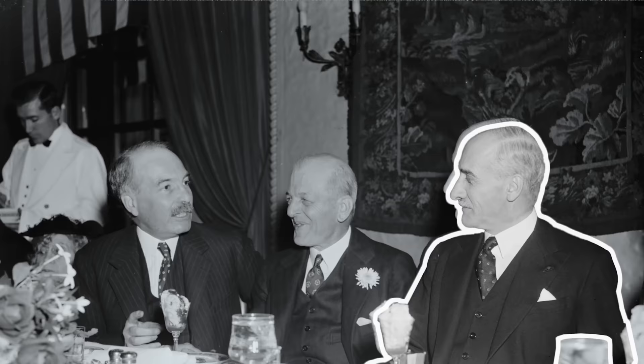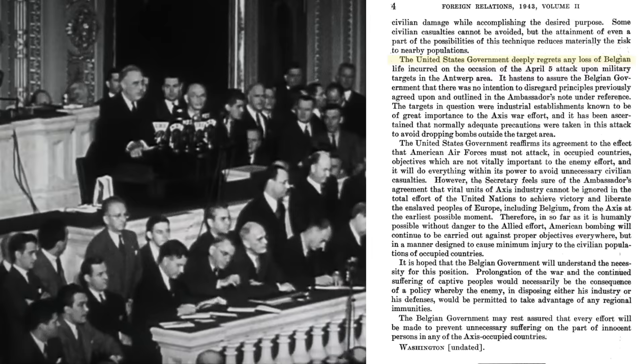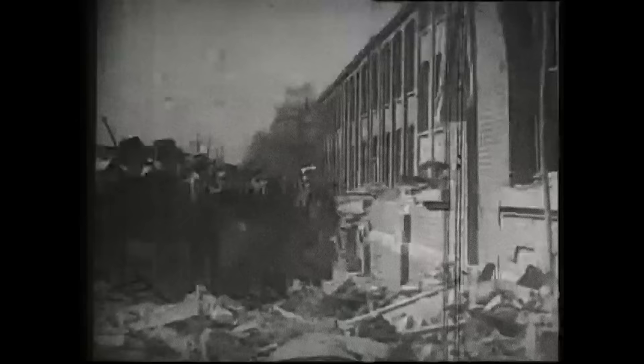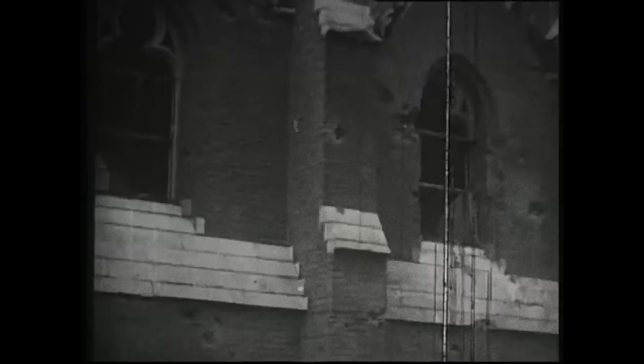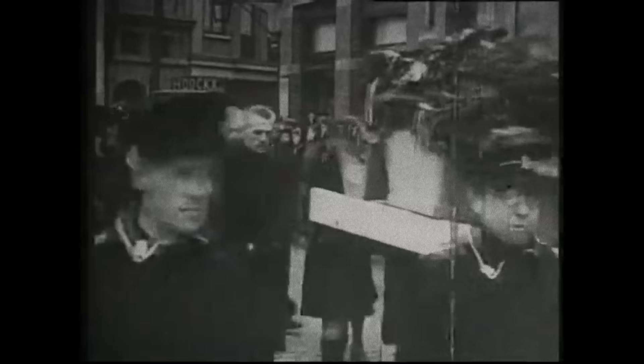The Belgian ambassador to the United States, Count Robert van den Straten Ponhoz, made a formal complaint to which the US government responded: "The United States government deeply regrets any loss of Belgian life incurred on the occasion of the April 5th attack upon military targets in the Antwerp area. It hastens to assure the Belgian government that there was no intention to disregard principles previously agreed upon. The targets in question were industrial establishments known to be of great importance to the Axis war effort, and it has been ascertained that normally adequate precautions were taken in this attack to avoid dropping bombs outside the target area."